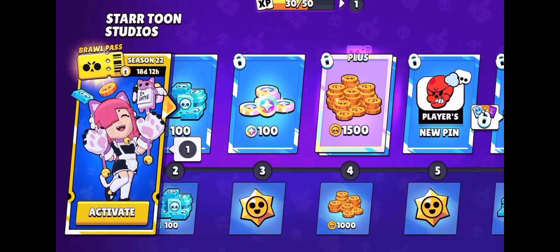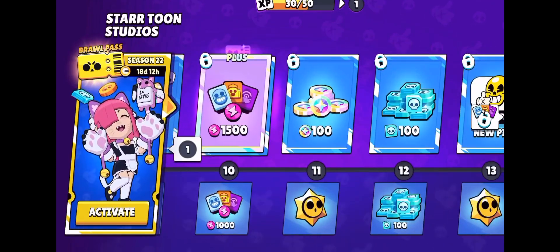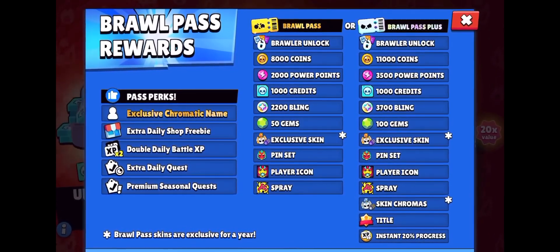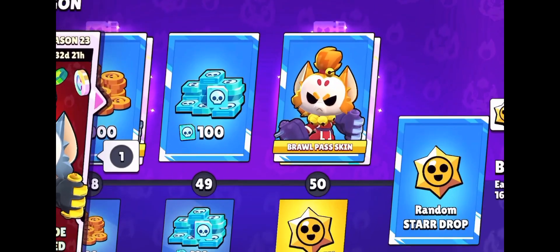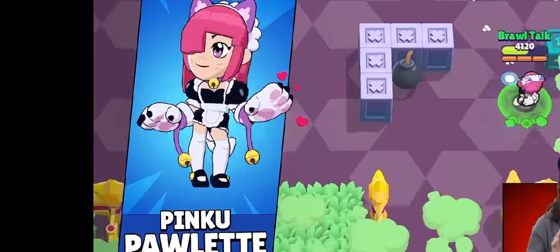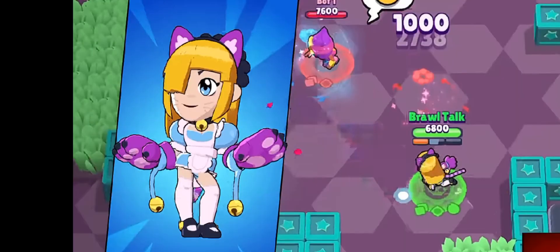This is the Brawl Pass Plus. As we saw, we can get 1000 free coins, 1000 power points, 100 credits, and a maximum of 50 gems. By the way, the Brawl Pass is no longer available for gems — it's now available for real money. Star drops are coming to the Brawl Pass, and at the last tier we're getting a free legendary star drop. Also, the Brawl Pass Plus will give you a player title. We're getting Pinko Polar, that's gonna be the Brawl Pass skin, and with the Brawl Pass Plus we're getting 2 color variations.